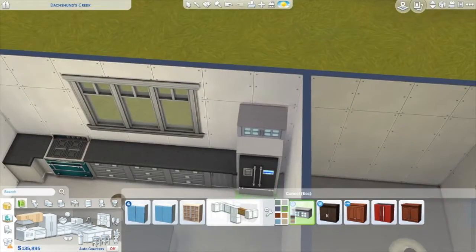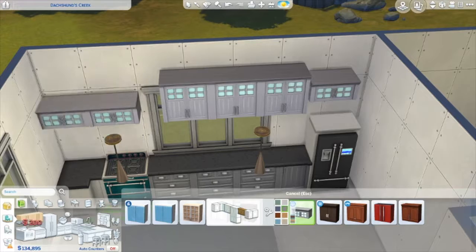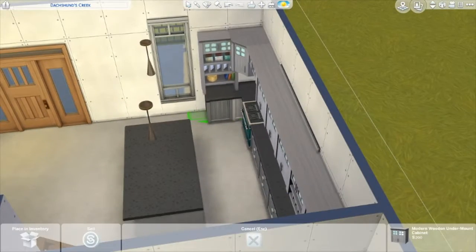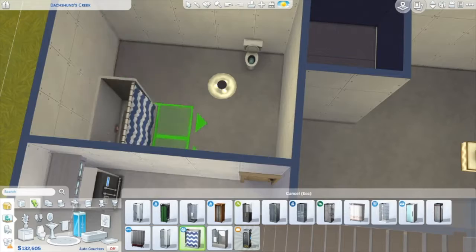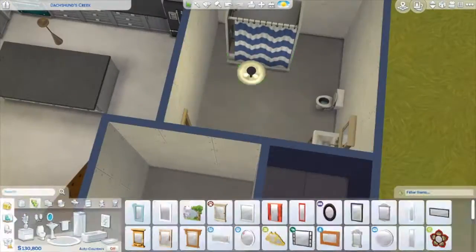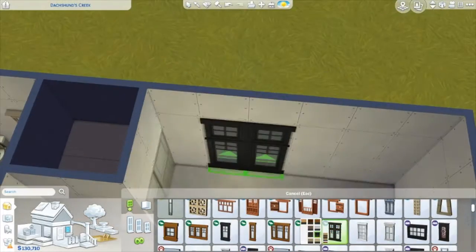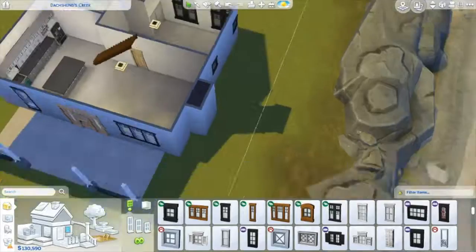I really like the counters from the Parenthood pack. The Parenthood pack adds a lot of depth to your game with interacting with kids and parenting skills — before, kids kind of just lived in your house. You can definitely bring a child into this home, it's just going to be a little tight because the loft isn't a full bedroom. It's a pretty small loft and you'll see how it looks later in the pictures.